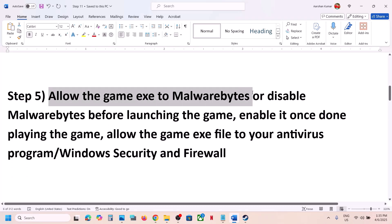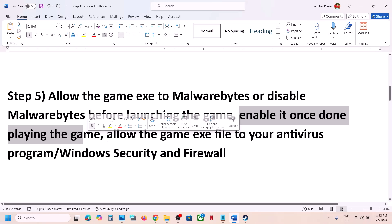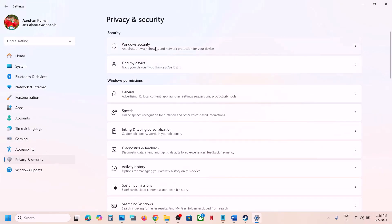If still not working, the next step is to allow the game exe file in Malwarebytes or your antivirus program. If you are using Malwarebytes, allow the game exe file or temporarily disable Malwarebytes before launching the game, then re-enable it when done. If you have any third-party antivirus like Avast, Norton, Bitdefender, or McAfee, allow the game exe file in that program.